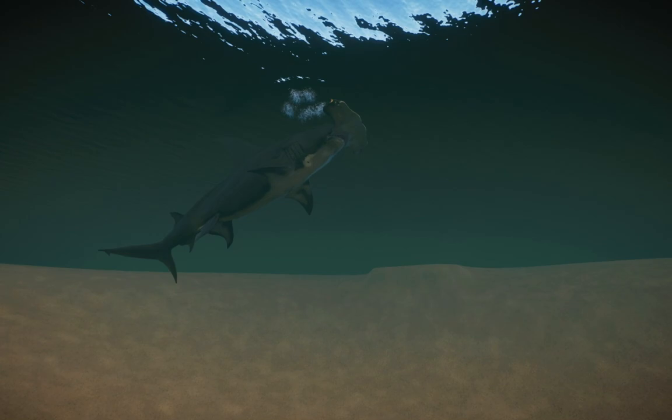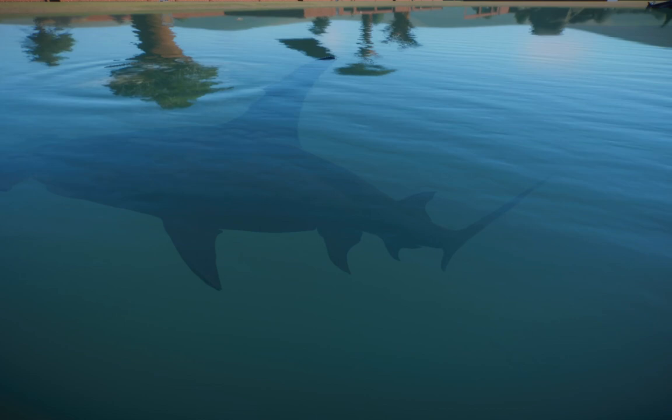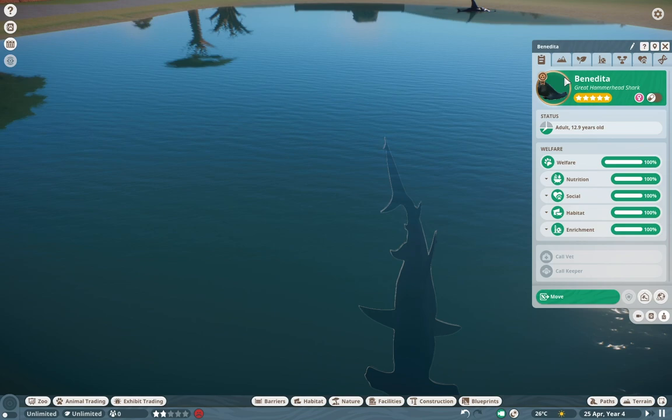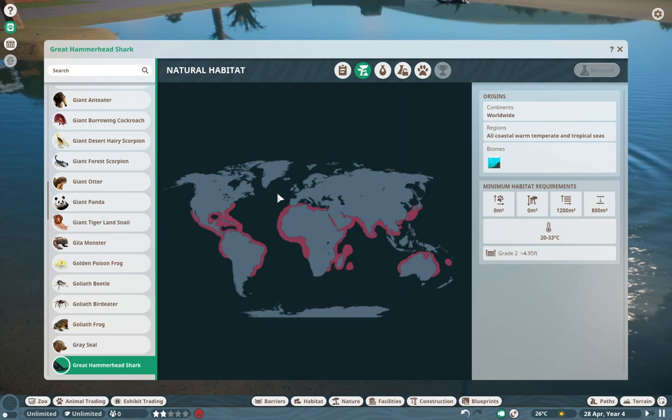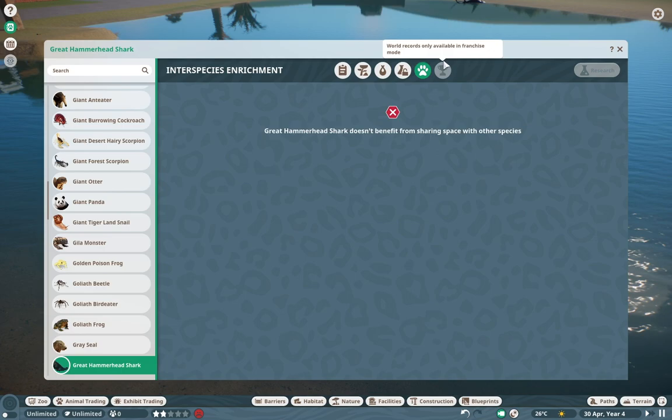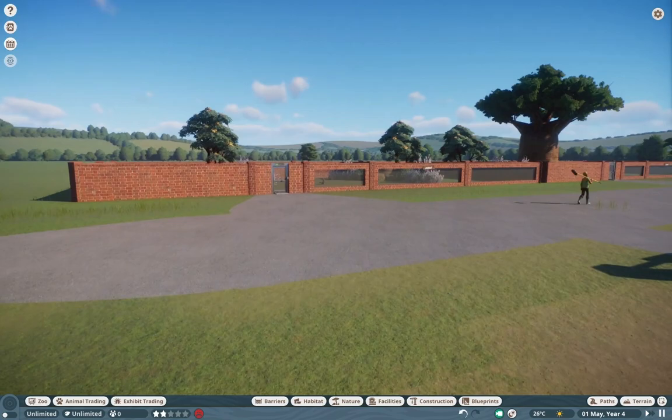Unfortunately we don't have realistic shark animations, which sucks. But Swagger Nagger, you did a great job with this one. The only thing — and I'm going to pull a Nick with this — the icons could use a little bit of work. But besides that, they have full Zoopedias. This is a really cool image. You even went as far as to do the waters. That is insane. Amazing work.